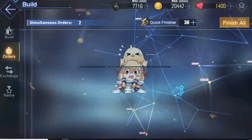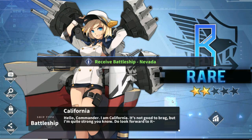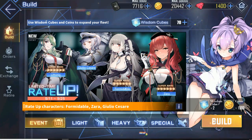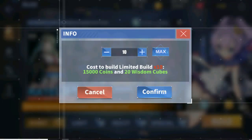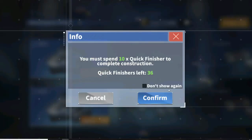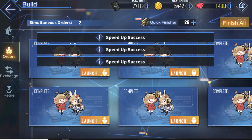You got one the first time — on the first one! Okay, now you just need the other two, because you can get Littorio for free. The green-haired one.